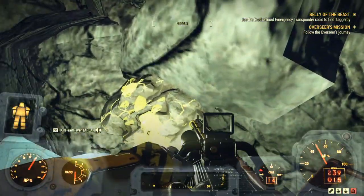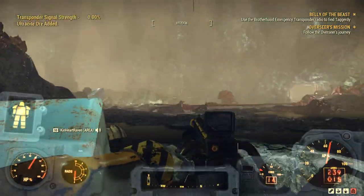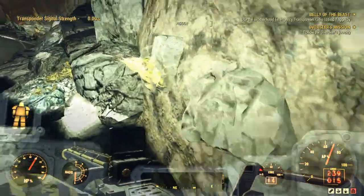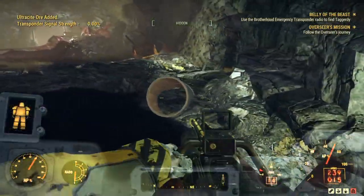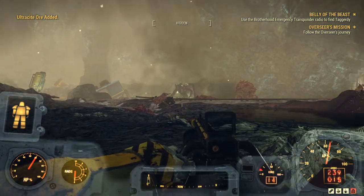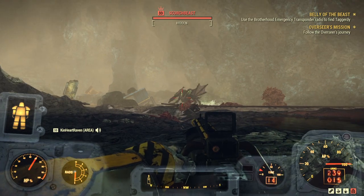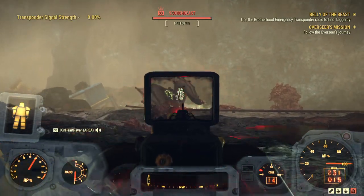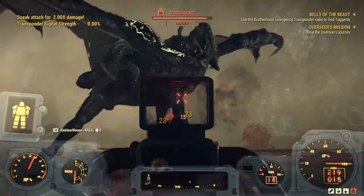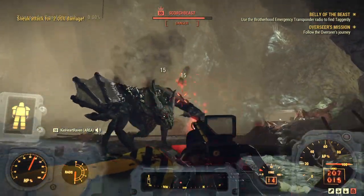We're going to stick to the right side of the room and grab what ultracite is here, because it's going to pop out where that smoke is coming from. There we go — it's actually kind of pretty. Okay, no — it's not a legendary, but it is a leader. One benefit to being in a cavern is that it will not fly away.